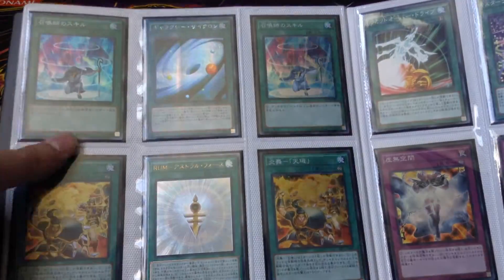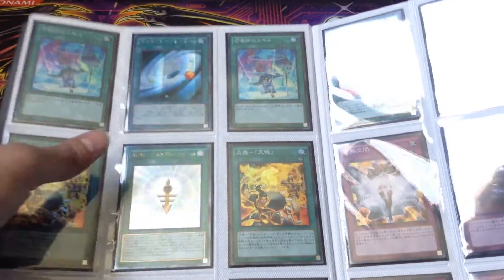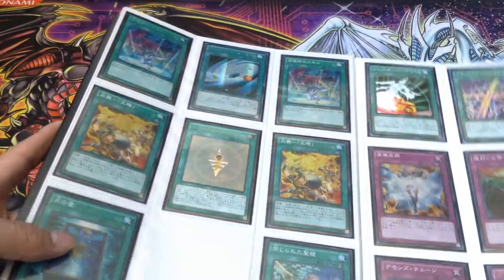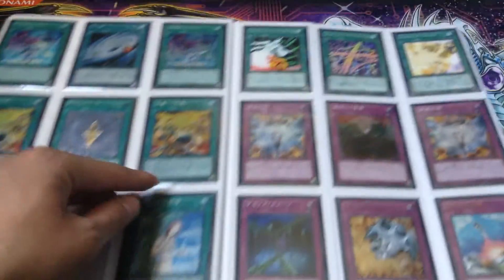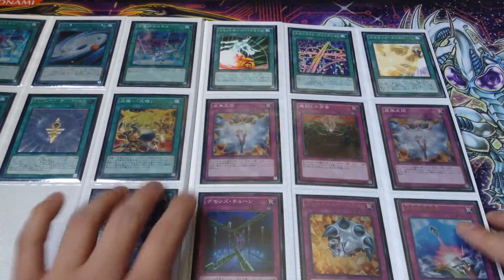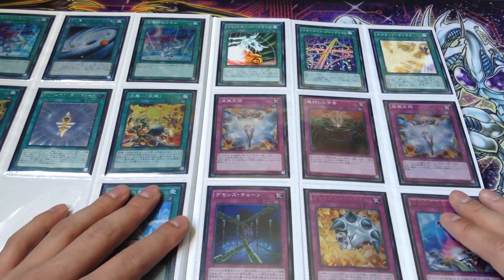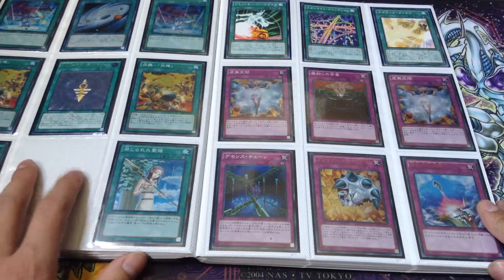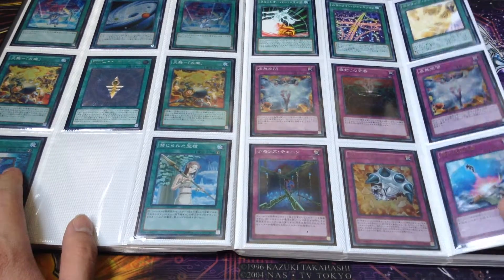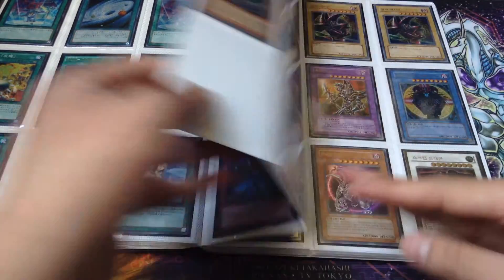Moving on to the spell cards: we got an extra secret Summoner's Art, Galaxy Cyclone from Crossover Souls Secret, Super Summoner's Art, two Super Rank-Up-Magics, one Ultimate Astral Force, Super Book of Moon, Super Lance, three spell cards from Synchron Extreme, two Super Vanity's Emptiness, Super Anti-Spell Fragrance - which the TCG really does need a reprint of since it's only available in the game and pretty hard to find - Phoenix Wing Wind Blast, Breakthrough Skill, and Compulsory Evacuation Device.